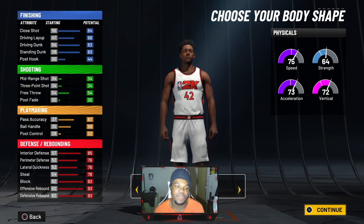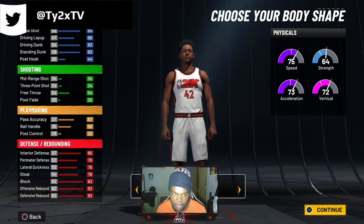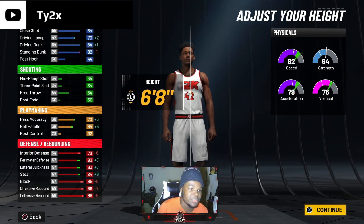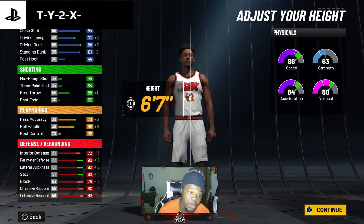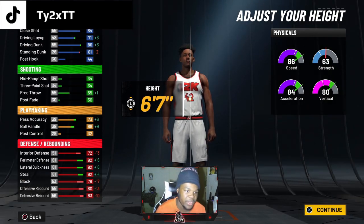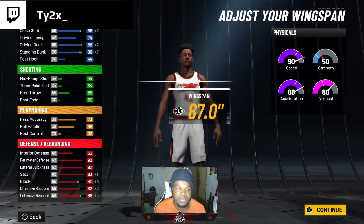For body shape, go whatever you want — when I make a big man I normally go compact or soft. I don't recommend burly because it makes you look obese and just doesn't look right. For height, drop it down — go six-eight or six-seven. I'd say don't go six-seven because your block goes down way too much, even with the plus 16 on lateral quickness, perimeter defense, and steal. But after reevaluating, I think I might go six-seven because the speed would be better. Go six-seven. For weight, drop that weight down — this is a blob build, so max that out.